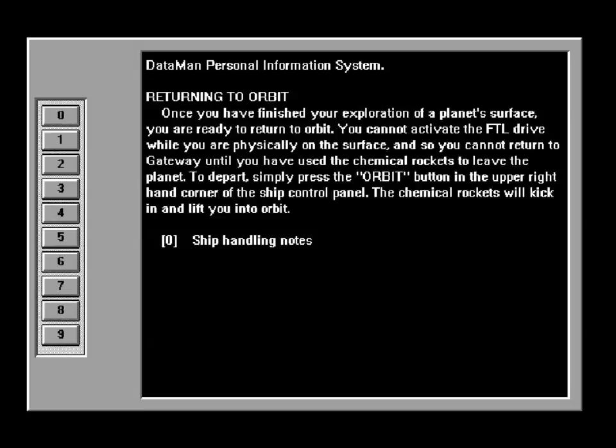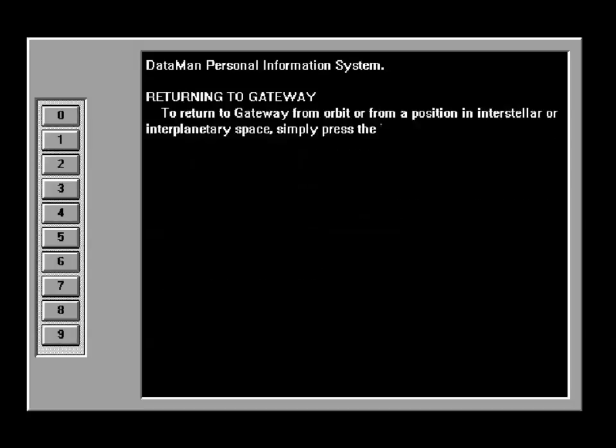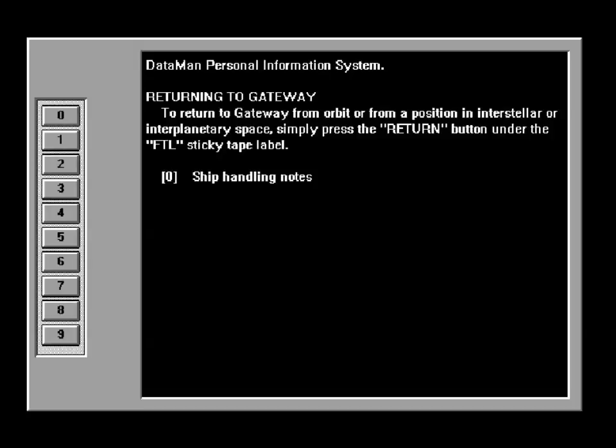Returning to orbit. Once you have finished your exploration of a planet's surface, you are ready to return to orbit. You cannot activate the FTL drive while you are physically on the surface, and so you cannot return to Gateway until you have used the chemical rockets to leave the planet. To depart, simply press the orbit button in the upper right corner of the ship's panel, and the chemical rockets will kick in and lift you into orbit. To return to Gateway from orbit or from a position in interstellar or interplanetary space, simply press the return button under the FTL sticky tape label.